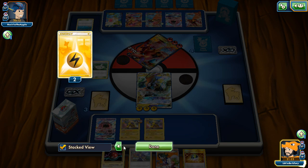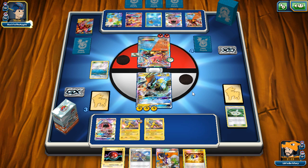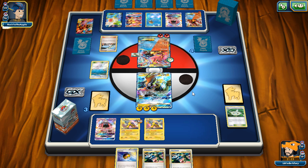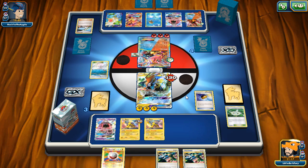All we need now is to knock out Shaman and we win the game. Electrode is there, Max Elixir too, looking good. We only have two Guzmas left in the deck, one VS Seeker, and one Sycamore. My opponent sycamores, uses VS Seeker — at least he doesn't have Guzma access. He puts down Starmie with no free retreat. I think we blow up Electrode now and he concedes. Koko comes through with the big play.